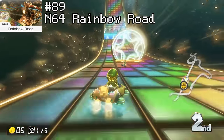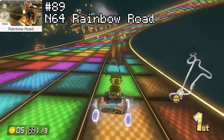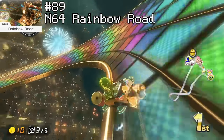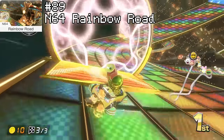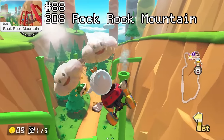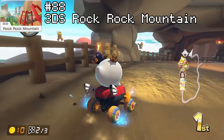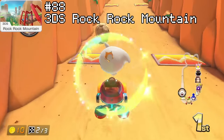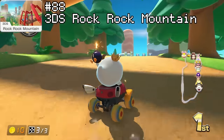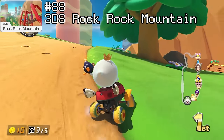Rank 89 is N64 Rainbow Road, or Train Boat as many people call it. This track is so incredibly boring — it is quite literally just a road made out of rainbow that you drive on and absolutely nothing more. The one good thing is the fact it's so short, taking about a minute to finish, so being able to get it out of the way quickly genuinely bumps it up a few spots. Rank 88 is Rock Rock Mountain. Half of this track is just gliding, which gets old very fast, and the bits where you can actually drive aren't doing anything special. You've got the measly cave section at the beginning, and then the straightaway with the very easily avoidable boulders at the end. Overall this track just isn't doing much other than showing off the gliding mechanic from Mario Kart 7.